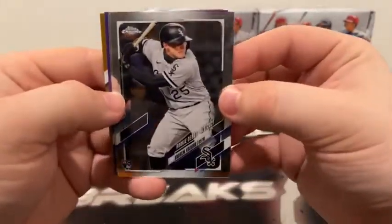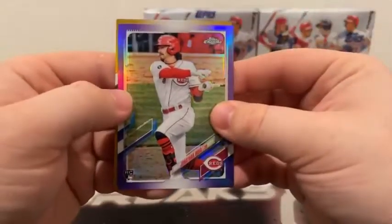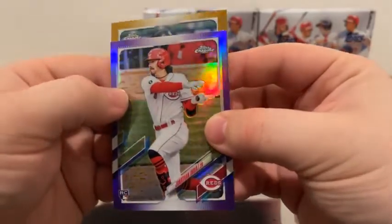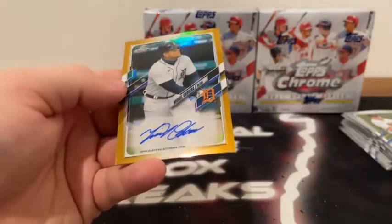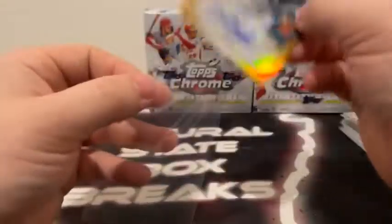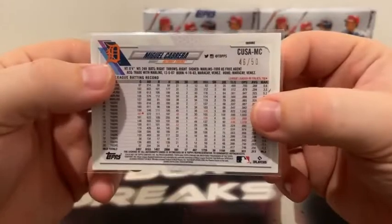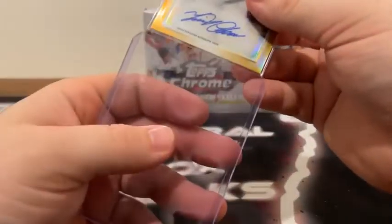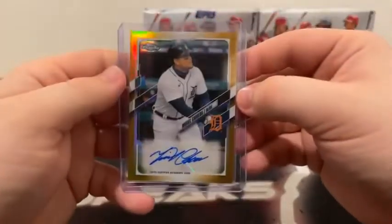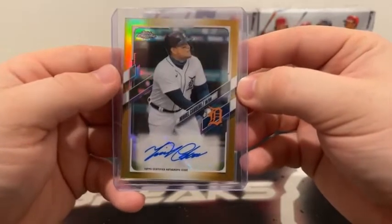We got a numbered card in this pack. Here's Andrew Vaughn for the White Sox, Justin Williams, a purple Jonathan India. Let's see what we've got here on the bronze or gold — that's going to be the Detroit Tigers and Miguel Cabrera. What an autograph for the Detroit Tigers! We'll sleeve and top load that. What a hit — Miggy with the sticker auto, and that is going to be numbered 46 out of only 50. Very nice hit for the Detroit Tigers.